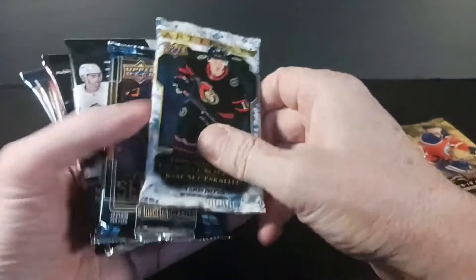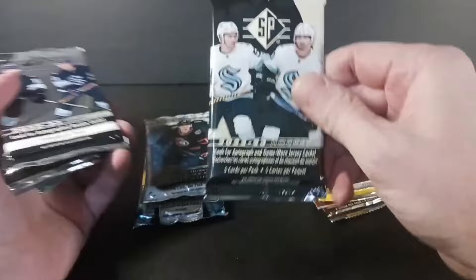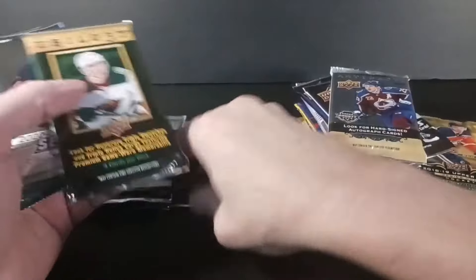Let's just quickly go through here — hobby and retail mixed up. I got a Series One this year, Upper Deck 23-24 hobby pack, an Artifacts hobby pack, and an SP Authentic — there's no hobby for SP but I do have an SP Authentic.